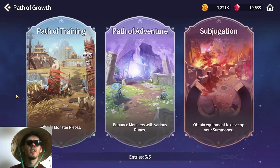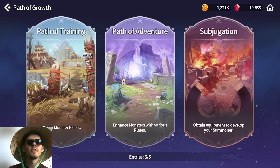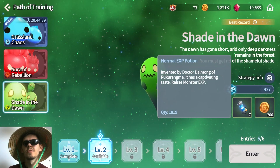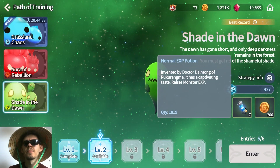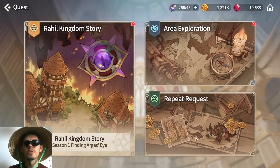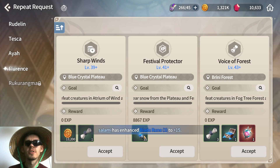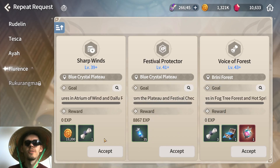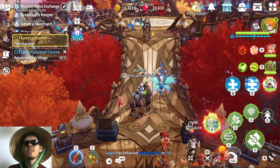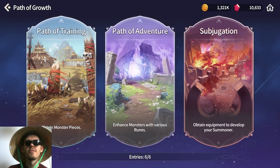Now going to the Path of Growth — you should in my opinion only focus on Path of Adventure. Path of Training you should ignore completely since it gives EXP potions, and you can get a bunch of them from doing quests. Based on the area you can complete, you get other quests — for example, for the fourth area you get 35 normal speed potions. So basically one run of a quest is already like five runs of that dungeon, making it definitely not efficient.